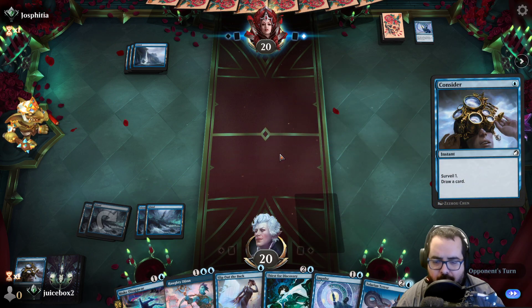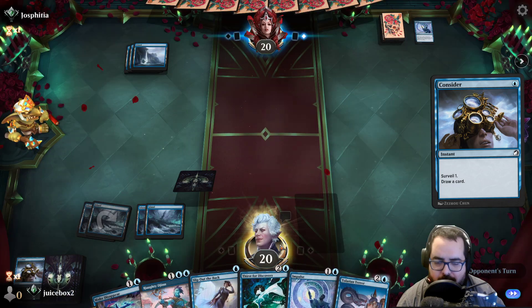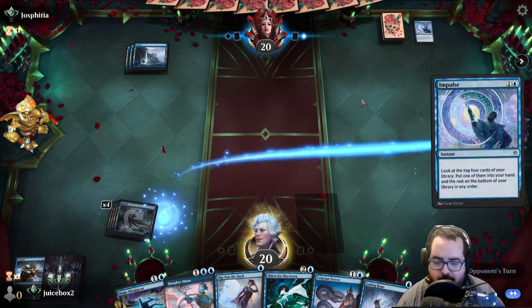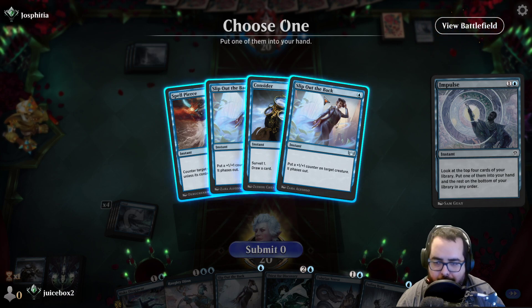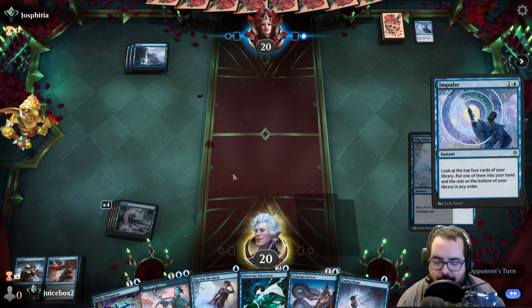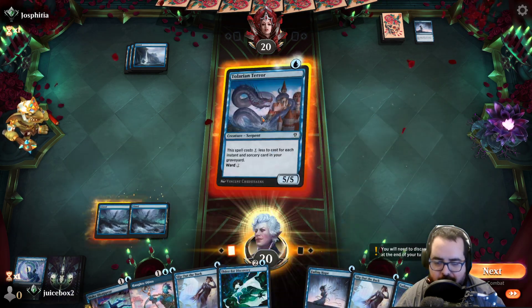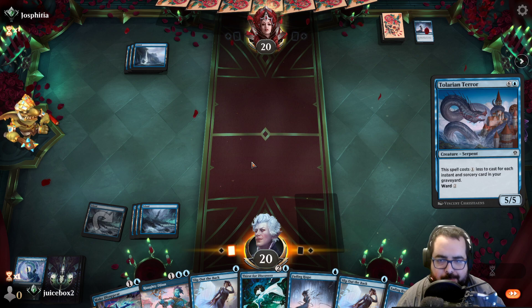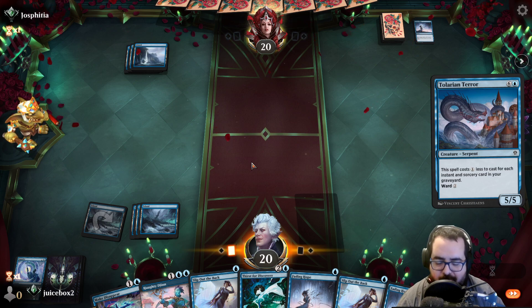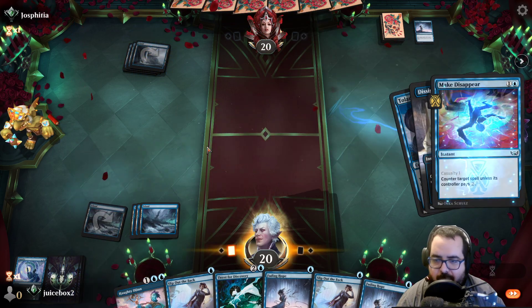We'll Consider. We will take that, and then we'll also Impulse here. This makes our Terror really cheap on the next turn. I'm going to take a Slip Out the Back, and I think I'm going to play Terror next turn. If it gets countered, it gets countered. We could Make Disappear their counter. I don't think it's Spell Pierce — I think Spell Pierce is non-creature. Dissipate. Okay, that's fine. And we're going to counter that.